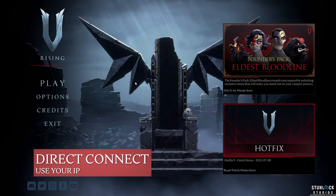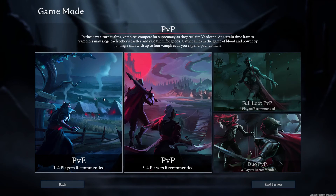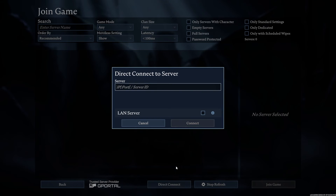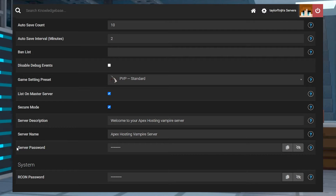To use Direct Connect with your IP address in hand, start up the game and click on the play option on the main menu. Choose the online play option and then click on find servers at the bottom right hand of the page, and then click on display all servers and settings. On the next screen, click on Direct Connect and a new box will appear. Type in your server's address and click on the connect button and it will start to connect you. If you set a password for the server, a box will appear on the loading screen asking for it. You can find or change the current password in the server password section in your customizations tab.